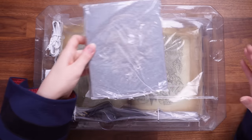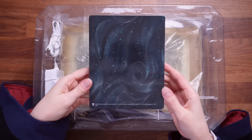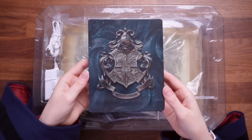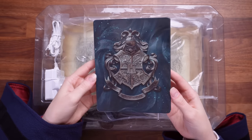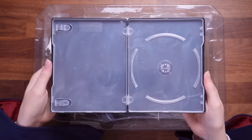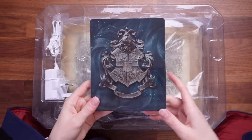Next up, I'm assuming this is the steel case. This is the back of it — it's got that kind of magical smoky wisps, and then the front of the steel case is the Hogwarts crest, as we all know it. That's pretty nice. And then inside, you can keep your game safe in a more luxurious case.